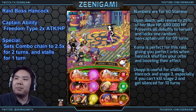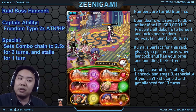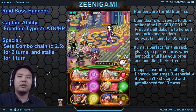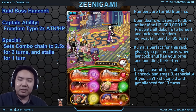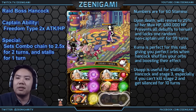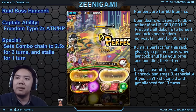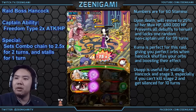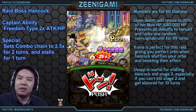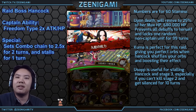If Hancock ever gets to 20% health and survives, she will lock your entire team for 20 or 30 turns depending on difficulty and then kill you. There is nothing you can do if you get her under 20% and she survives — you are dead. Do not do that. It will kill you no matter what team you use; nothing makes you survive 20 turns of tanking Hancock.